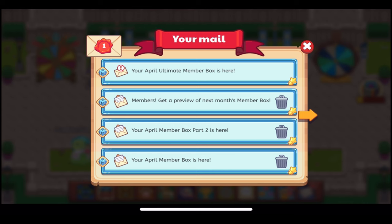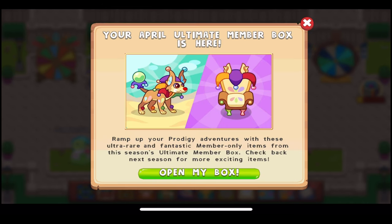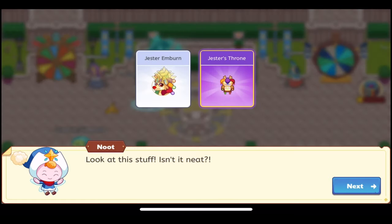It also contains the Jester's Throne furniture item. Jester Emburn will of course evolve into Jester Liaison. We have this really cool-looking preview here that shows off the new items we're getting, and I love the matching theme. Let's open it up — and we have Jester Emburn, which is a common pet, only because Emburn is common.